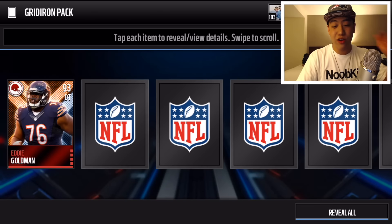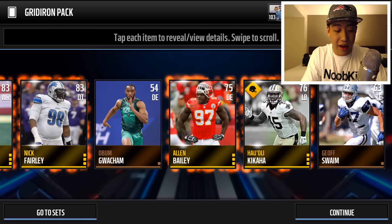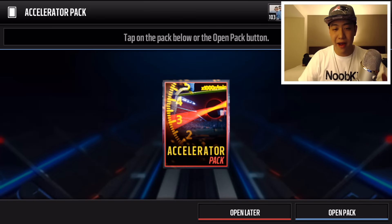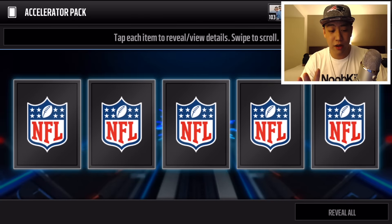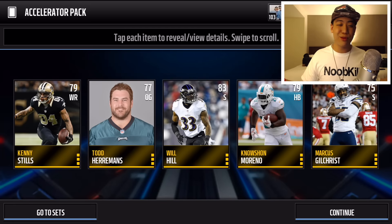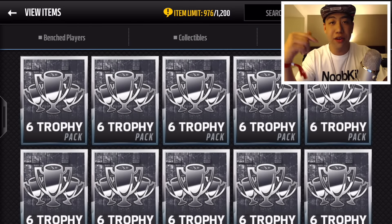Last gridiron pack — we get a 93 overall Eddie Goldman, an all-rookie player. No more elites, that is about it in the gridiron packs. Here we go, the final one: the accelerator pack. Like I said, 100 MUT cash and I think it's five gold or better players. Let's hit it with a quick reveal all — and we're gonna get absolutely nothing notable out of this pack.